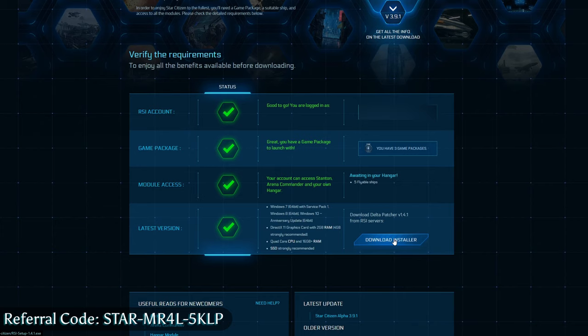Once the installer is done and complete, you need to log in and actually download the game. This is a pretty sizable download, so make sure to install it on your SSD if you have one. Once you have that done, log in, hit play, and I will meet you in-game.